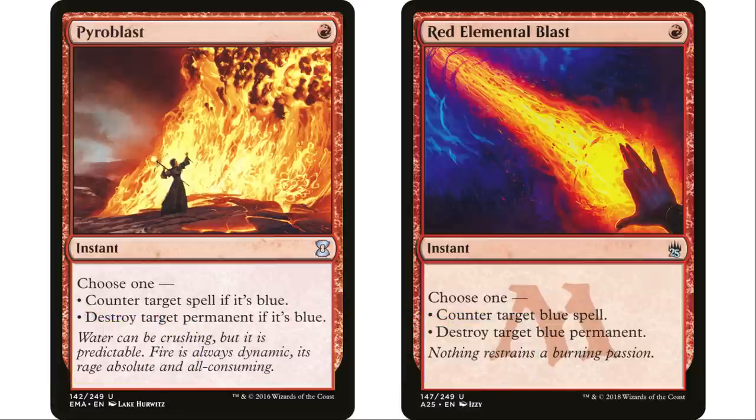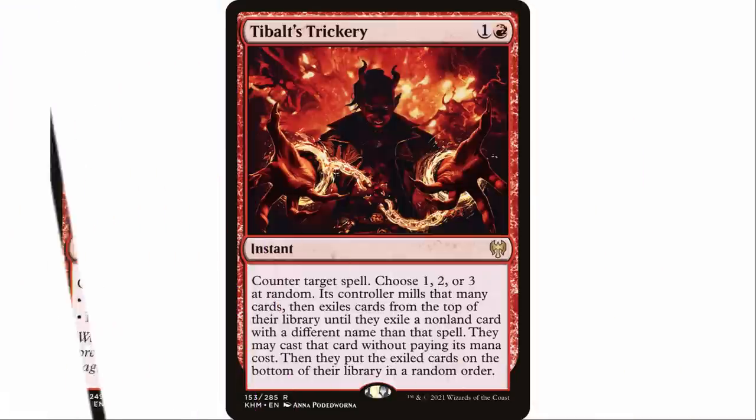Next up, Pyroblast and Red Elemental Blast — very well known, both one red mana instants. Counter target blue spell or destroy a blue permanent. A lot of people who like red and really don't like blue auto-include these in all their red decks. The only difference is Pyroblast says counter target spell if it's blue, so you can cast it even if the spell isn't blue, similar to Burnout.